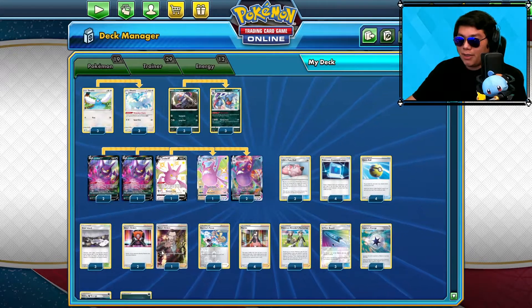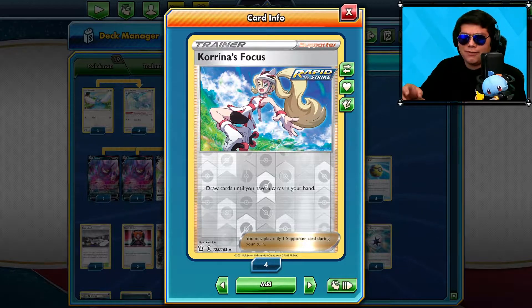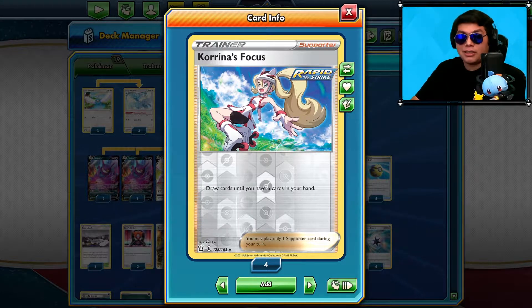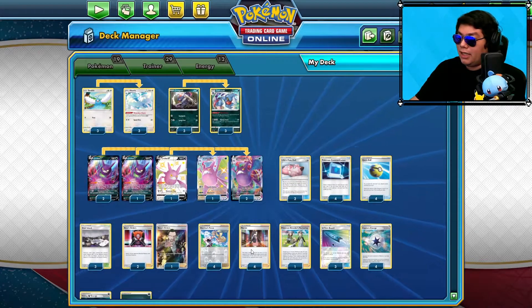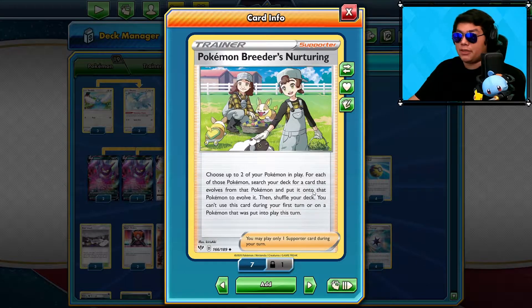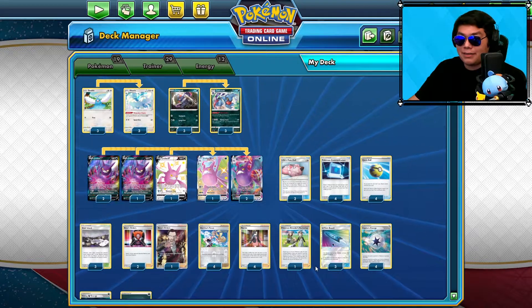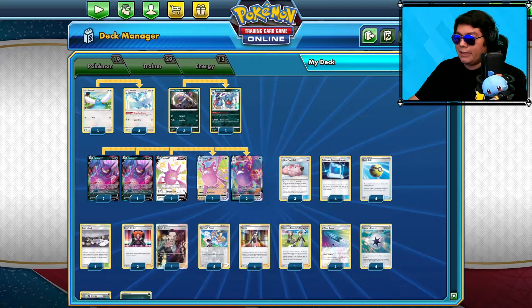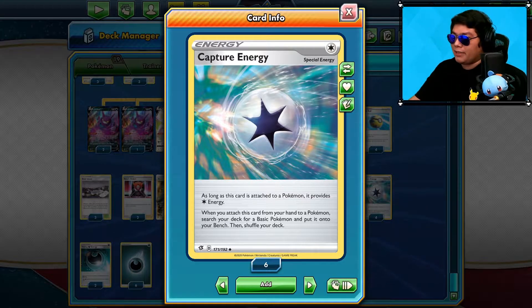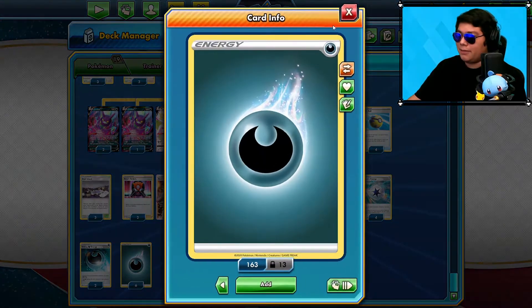For trainers, we're running three Boss's Orders. And instead of Professor's Research, I'm trying out Karina's Focus — just want to see how this does. Instead of discarding our whole hand and drawing seven, we draw until we have six. I'm going to try to play as many cards as possible per turn before I use Karina's Focus. We have four Marnies, one Pokemon Breeder's Nurturing just in case we want to evolve immediately — for Toxicroak, Altaria, or Crobat VMAX. We have some U-Turn Boards. For Energy, we're running four Capture Energy to fill up our bench faster, Hiding Darkness Energy to retreat without any cost, and six basic energies.